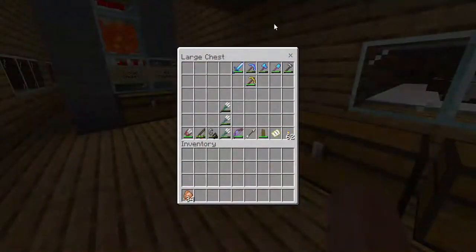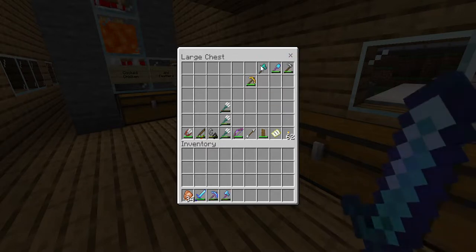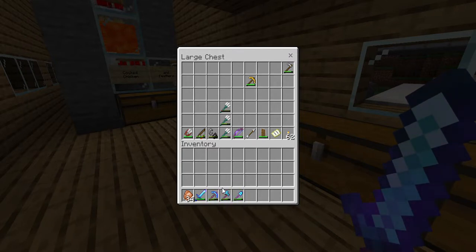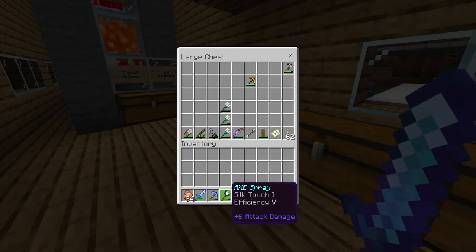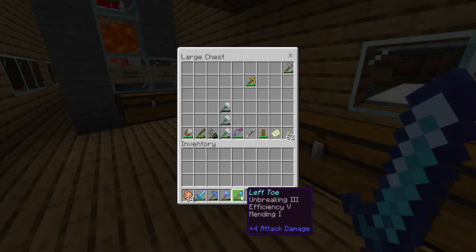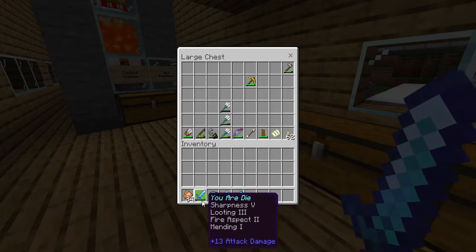Over here I've got my tools, and I've renamed them. My pickaxe has been renamed to 'Pickle' — because the name 'Picky Boy' wasn't original. I've also got my axe called 'Axe Spray,' which is funny because in Britain we don't have Axe spray, we have Lynx spray, made by the same people. Then we have my shovel called 'Left Toe' because the end of the shovel looks a bit like a left toe, and my sword is called 'You Are Die.'